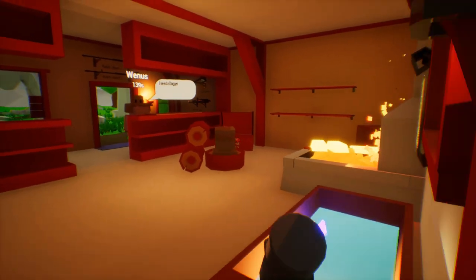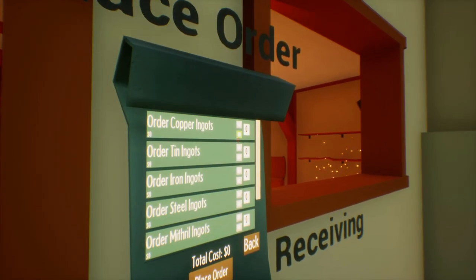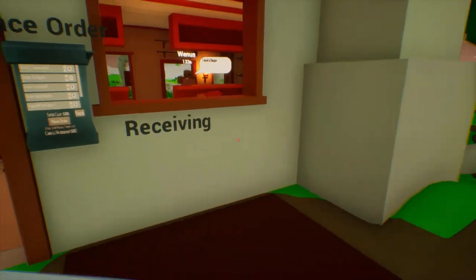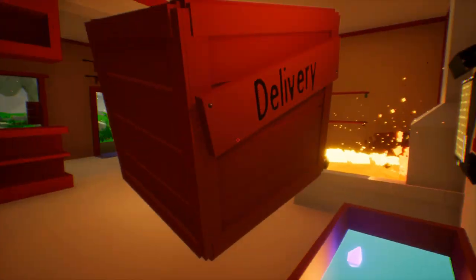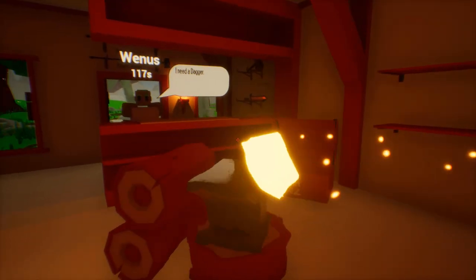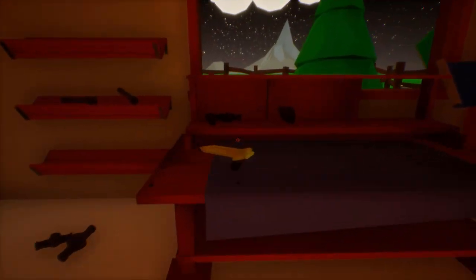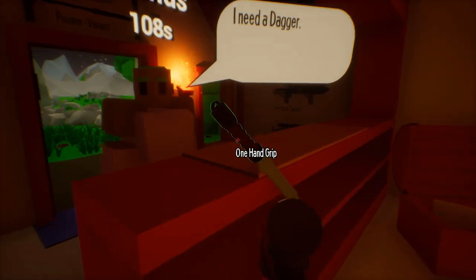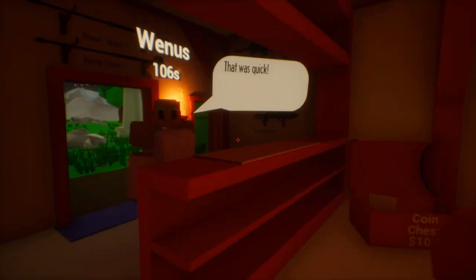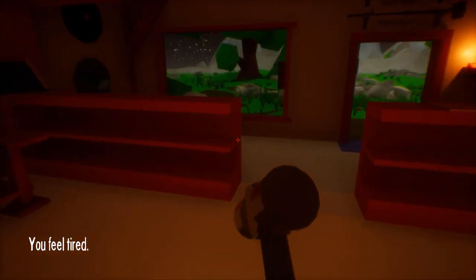I need a dagger. I don't think we have time to make you a dagger, buddy, but we'll see. Ingots — tin. You better stay there, I'm buying you something really expensive. It's getting really dark. I don't think he's going to wait. Ready? You stay there, buddy. Okay, we're good. Here you go. Bam. Have a good one. Bye. 216 bucks. Nice. And we are tired.